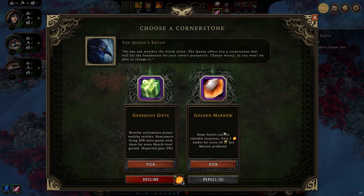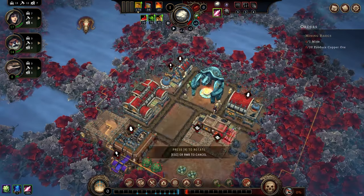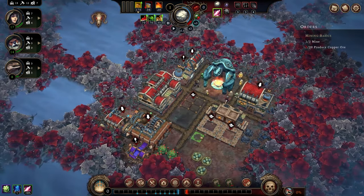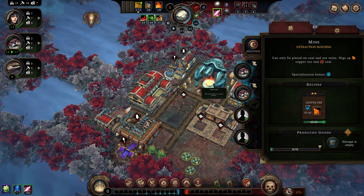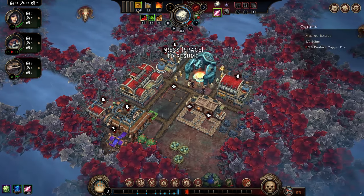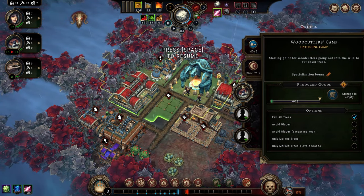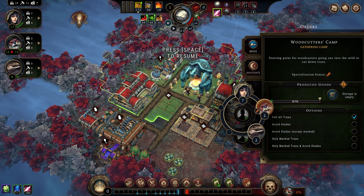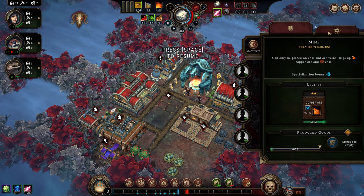Generous gifts and golden marrow: two amber for every 20 seam arrow, or newcomers come with more goods. We'll pick generous gifts, and we're going to start making decorations immediately. Beavers are in an interesting position because they make great woodcutters — they have that chance of doubling their yield — but they also get a bonus to their resolve by being in the mine.